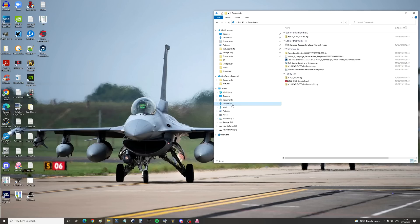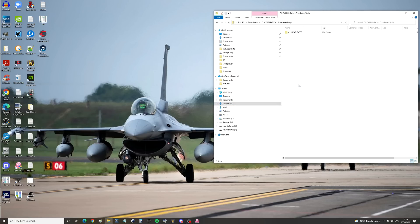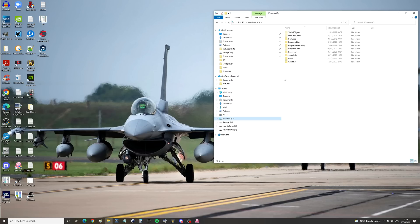Once the file is downloaded, go to your downloads, click on the file, and copy this file from within the zip file. Go to your C drive, users, your user, Saved Games, DCS or DCS Open Beta, mods — if you don't have that folder, make it — tech — if you don't have that folder, make it — and paste. That's how easy it is to install.